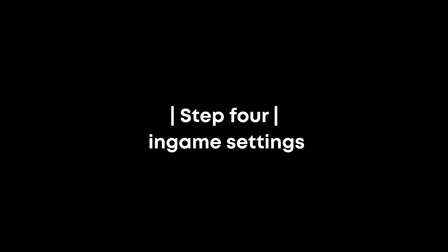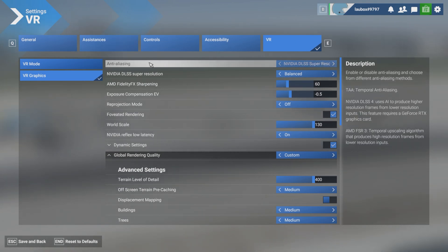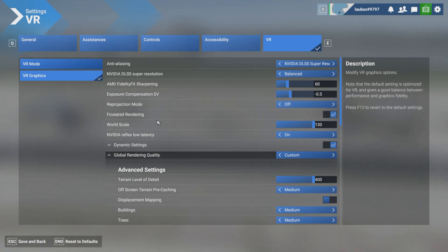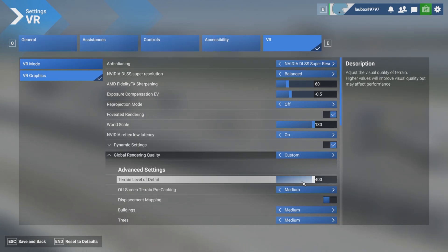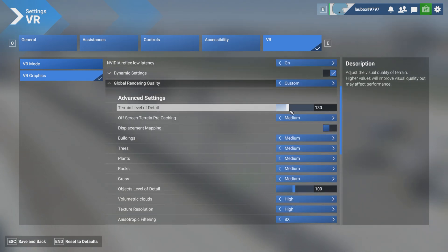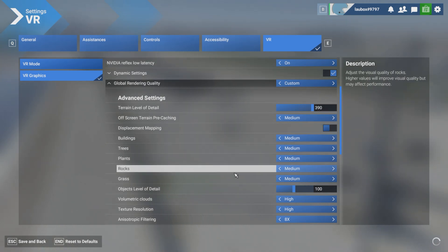For step four we go in-game. I set the Nvidia DLSS Super Resolution to Balanced, and make sure that Foveated Rendering is enabled — this is important and gives me 6 to 8 fps more. For Terrain Level of Detail I set it to the maximum, but when on the ground I sometimes adjust it to 200 depending on the plane I'm in.